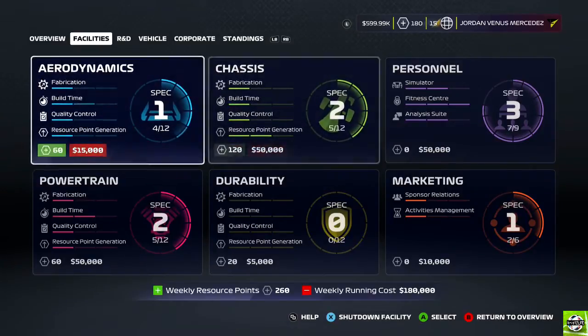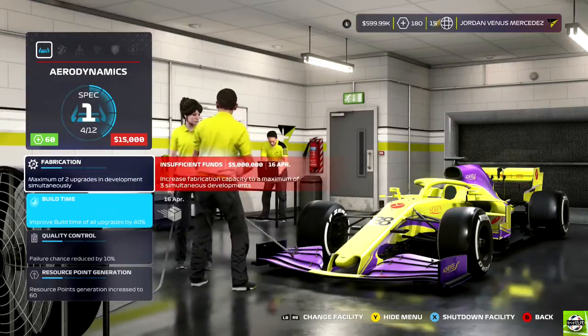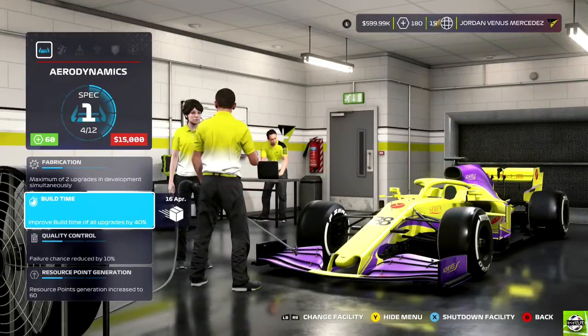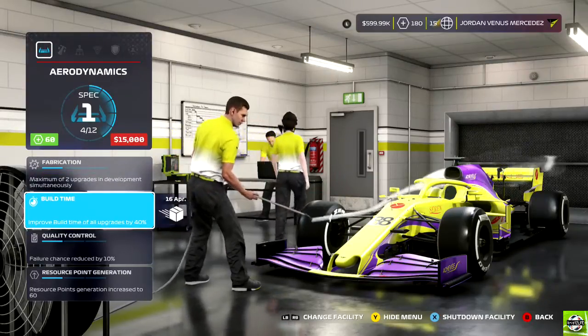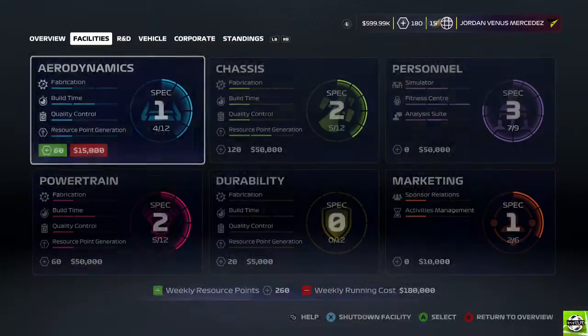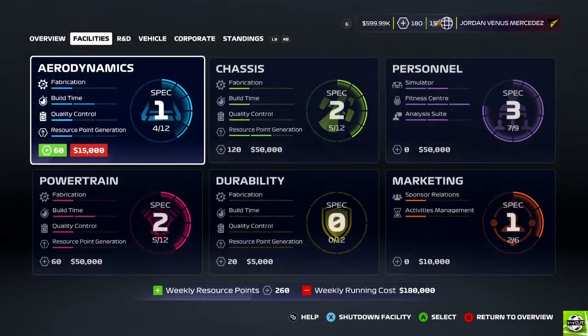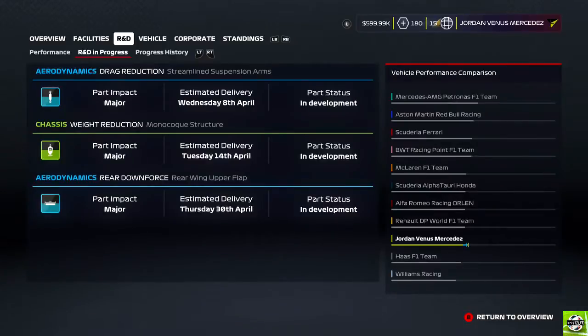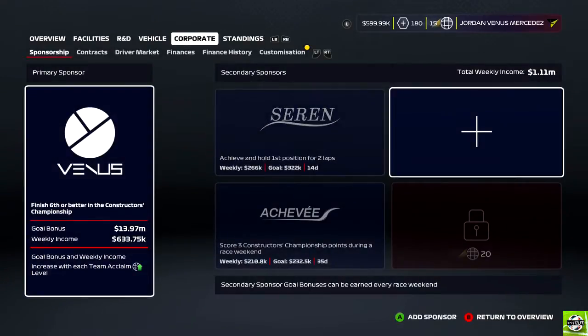We've bought a new department upgrade - improved build time of all upgrades by 40%. That'll be done by the 16th. We're now down to under 600k which is a little bit dangerous, but we'll be okay because it'll be done by the race weekend. Just double checking now - we'll go and do our contract.